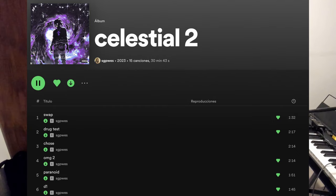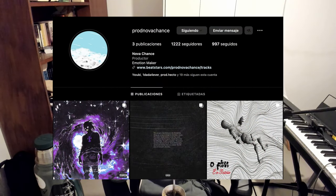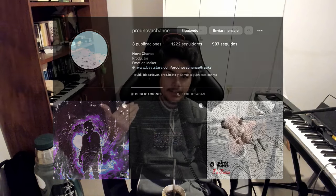Hey, what's good everyone, this is Martin. Today we have a new video — SGP West dropped his new album called Celestial 2 and I have three tracks I produced in it. There's one that really stood out to me: the beat for track D1, which is track number six. I made it almost a year ago and co-produced it with my Brazilian friend Nova Chance. We figured, why don't we make a video covering how we made this regal ambient type beat?